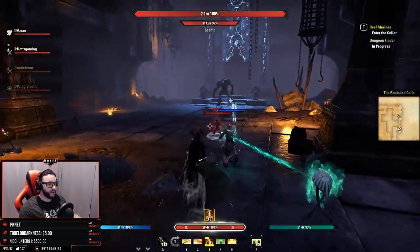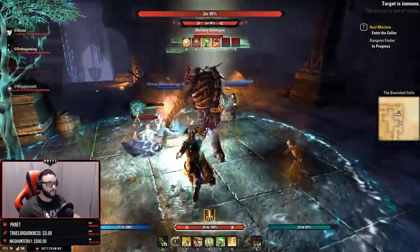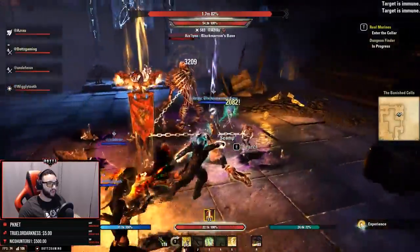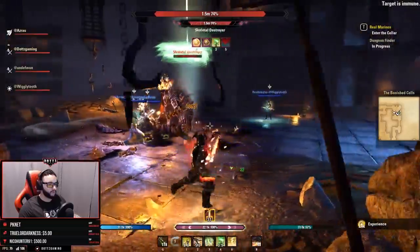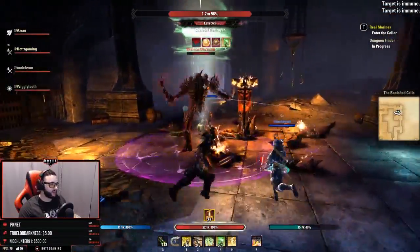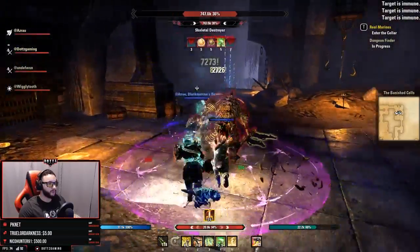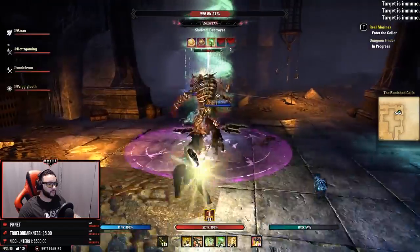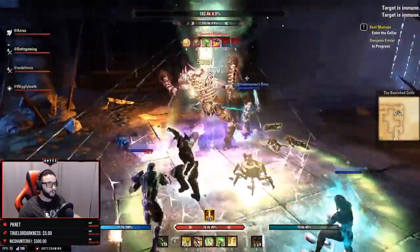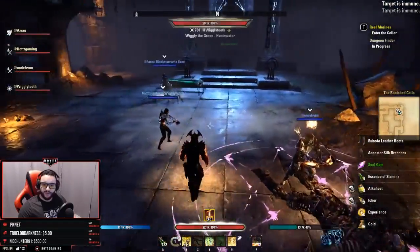Our next boss is the Skeletal Destroyer — not overly difficult. He starts the fight with four scamps and will summon skeletal adds periodically, so just deal with them as they appear. He has a big 360 AOE stomp: you get a lot of advance notice as you can see his leg pulsing before he stomps, so just step out of it. He also has a conal cleave, so your tank should keep him faced away from the group. Besides those two things, he just summons skeletons periodically.